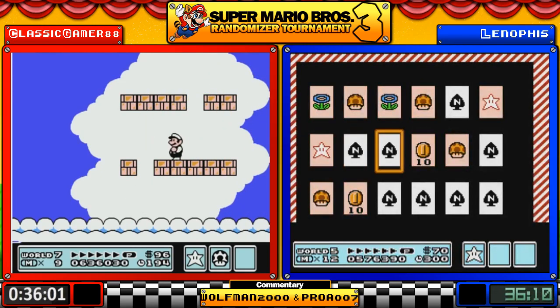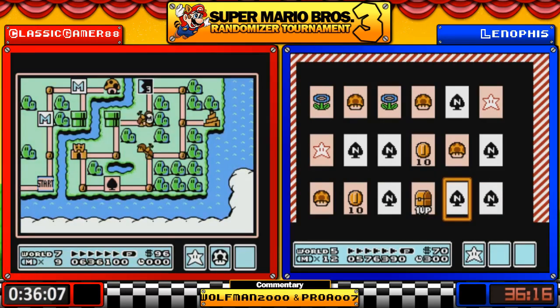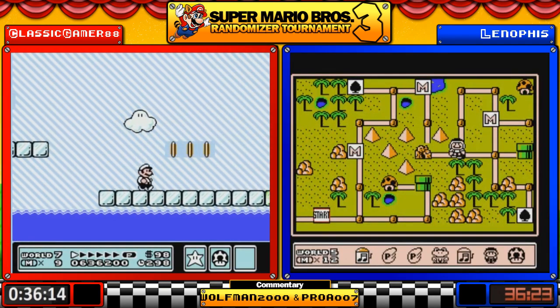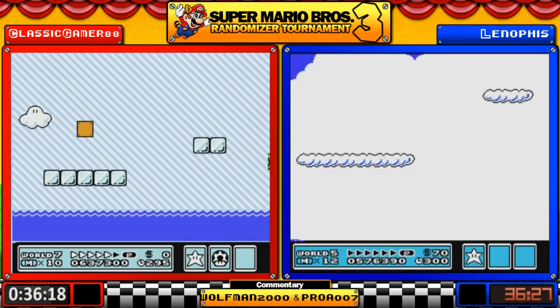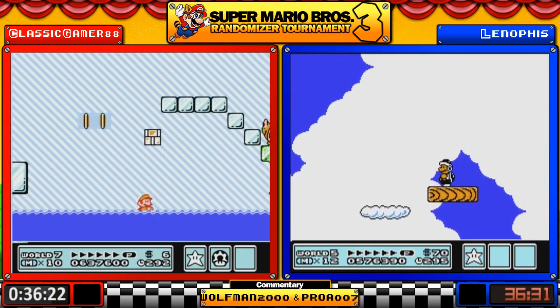Leno is going for the end card game to try and close this one out. It'll clear out the next time around. We have our fifth lost level — the sort of 6-4 S Beta if you will. I'm trying to think of a good name — the iceberg level, yeah.